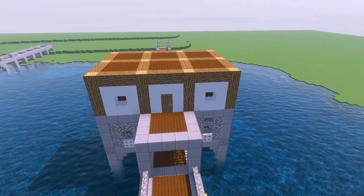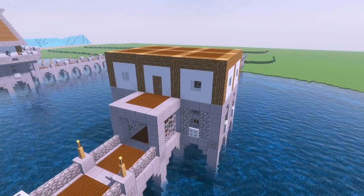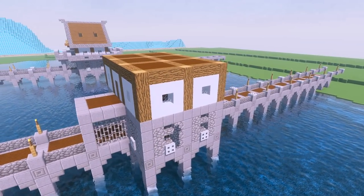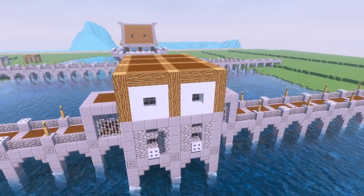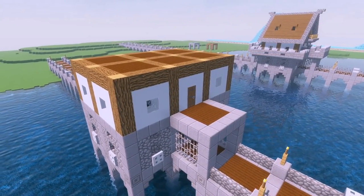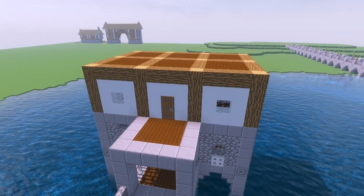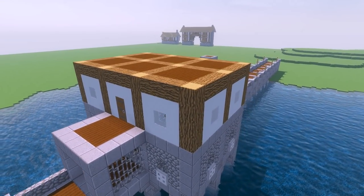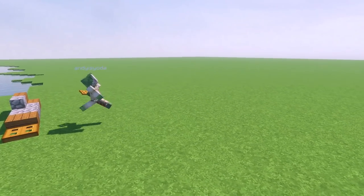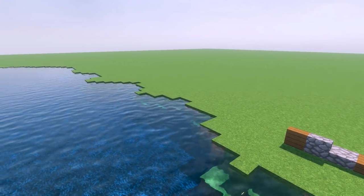I'm just going to pan the camera around nice and slowly and let you have a good look and catch up if you need to. That's probably just about enough of that. Let's move on to another section of this build. So grab yourself some spruce wood slabs, cobblestone slabs, cobblestone stairs and spruce stairs.